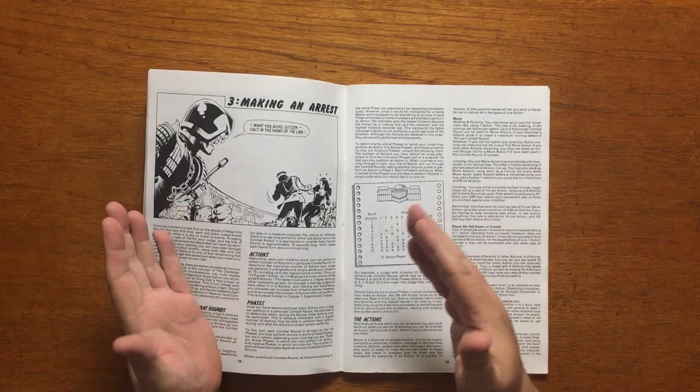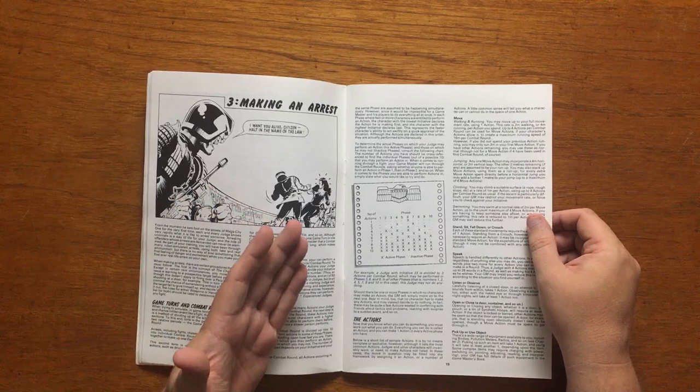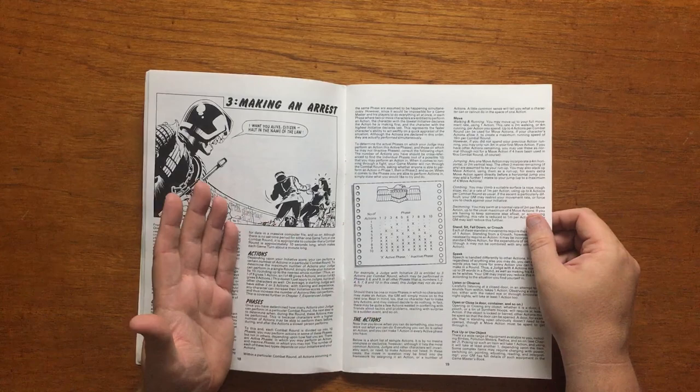Most single, simple actions take up one of your phases in a turn. For example, a Judge with a 29 initiative would have 3 actions in a round. In this instance, these would occur on phase 3, 6 and 9 of the 10 phases in a round.